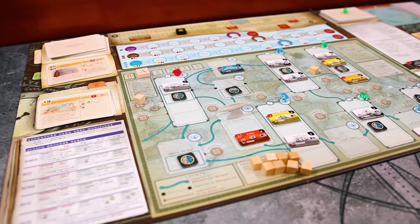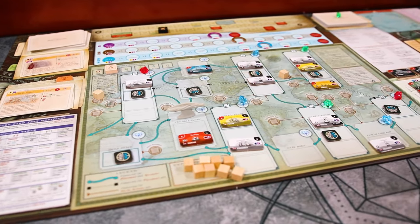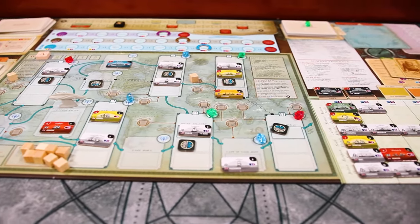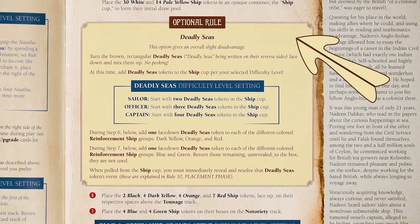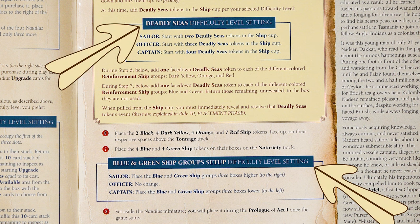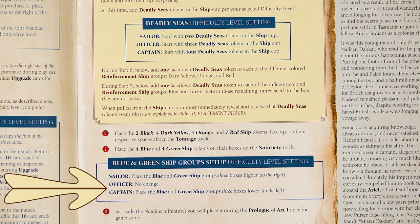In Nemo's War Ultimate Edition, there are many different ways to play, mainly in the way of optional rules. For this rules teach, we'll just be teaching the standard game. In the rulebook, these yellow boxes are optional rules that you may implement if you want. There are also several blue boxes — these are difficulty levels. It is heavily suggested that you start on the Sailor difficulty, so that's what we will teach. For the other difficulties, there are slight changes to the setup and a few rules.